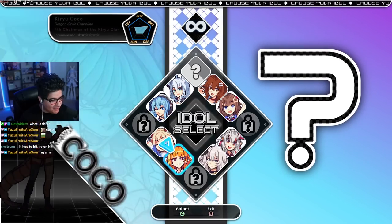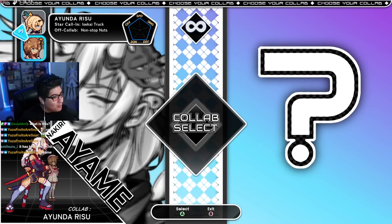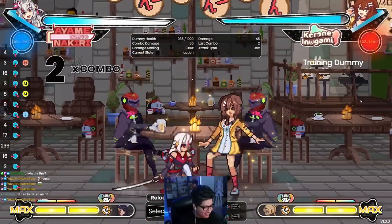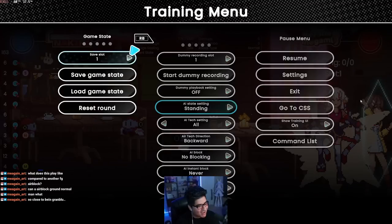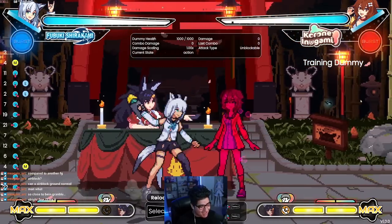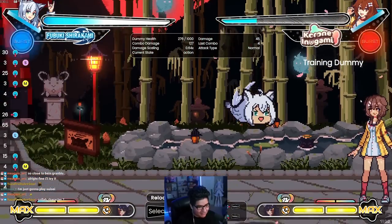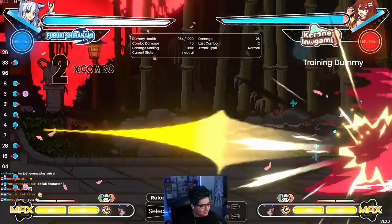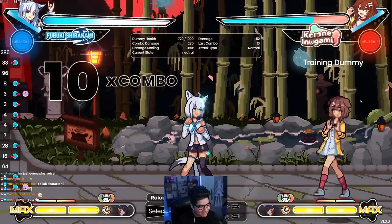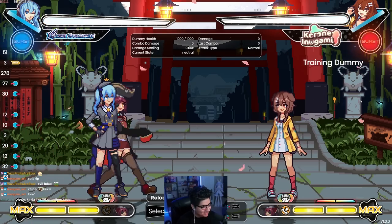Let's go to the training room to find my main. Is Pekora not in this game? If she's not, you hate to see it. Let me find the most OP assist. Going back to character select — what is this RNG? There's no double jump in this game. What's her DP? What's her super? Wait, why did she turn evil? That looks like Valentine's super from Skullgirls.